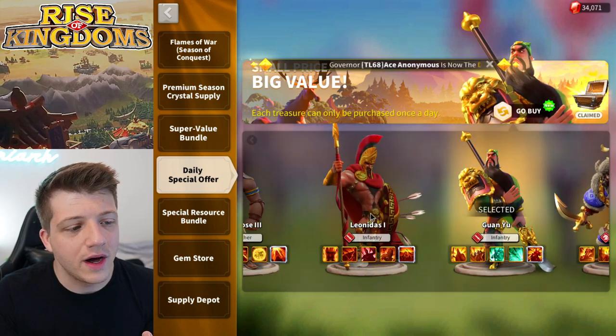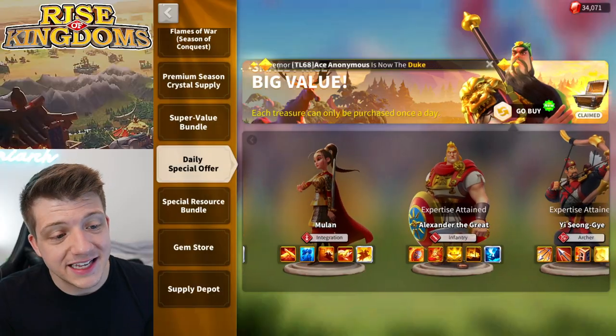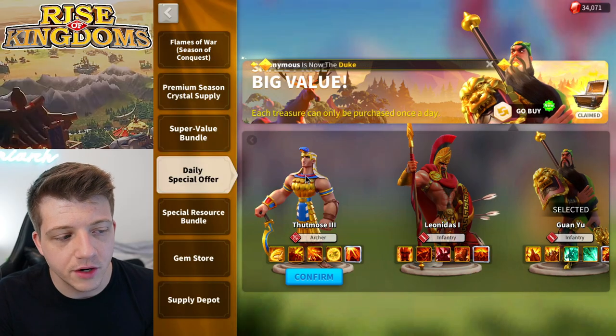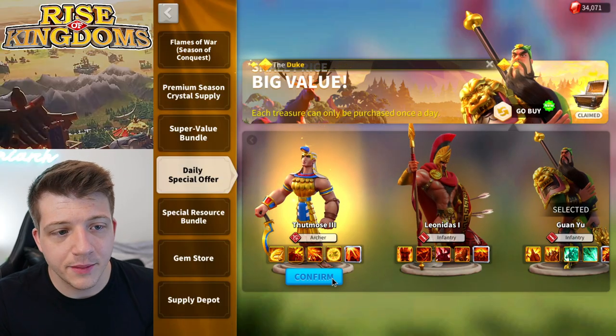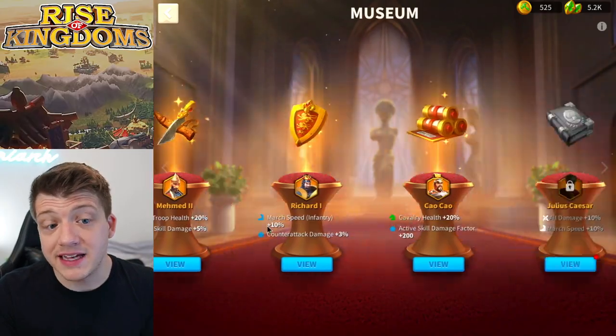Of course if you end up with Alexander and commanders like Saladin, Attila, Takeda, Guan, and Leo — these unlock over time, not all at once. In the early game you may only have access to Thutmose while other commanders aren't available yet, so I understand that. But for the most part, this is not a commander you should be buying from the daily special offer unless you're a whale.